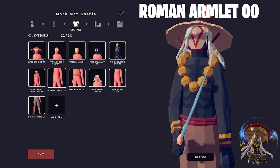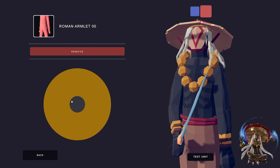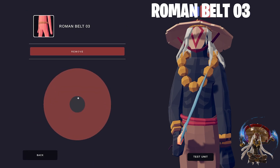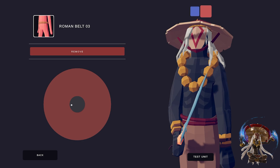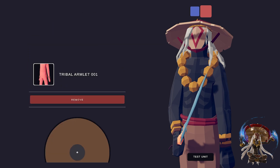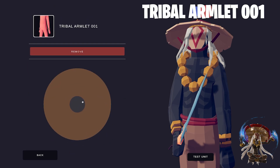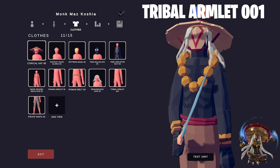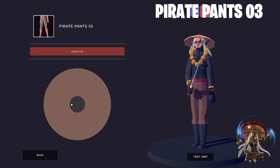For the bangles on his wrists, I used the Roman Armlet (001) and made them gold. For the rope around his pants, I used the Roman Belt (003) and made it red. For his long hair, I used the Renaissance Hair (001) and made it gray — I wish the hair was longer, but this is as close as you can get in TABS. To add extra detail to the bangles, I used the Tribal Armlet (001) and made it brown, because part of the bangle is gold and part is more rustic. Finally, for his pants, I used the Pirate Pants (003) and made them brown.